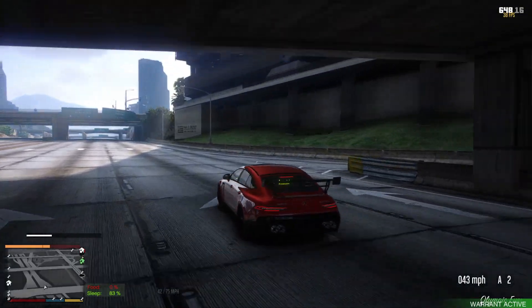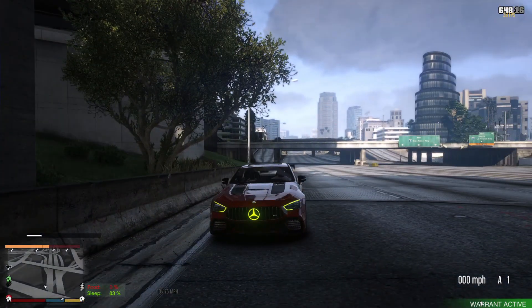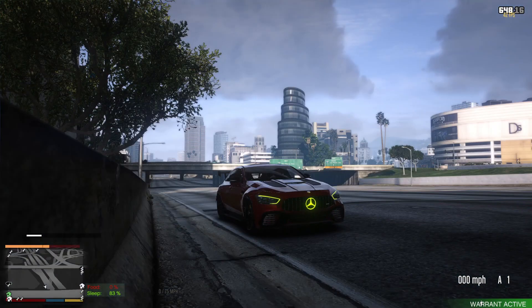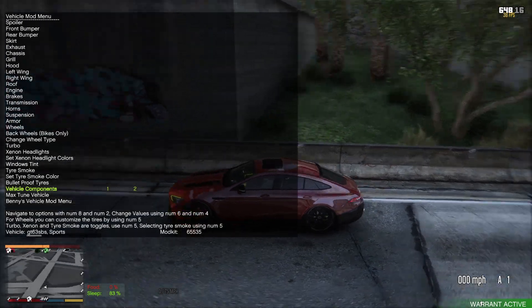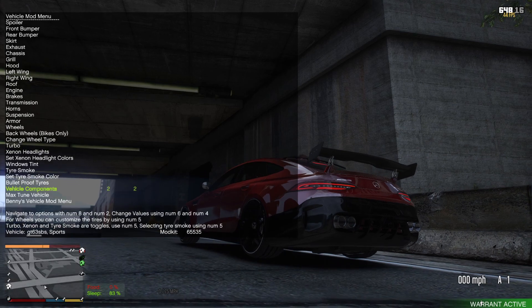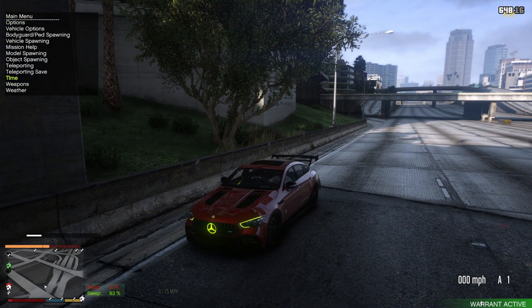Let me go ahead and switch it to nighttime for you guys. This is the stock handling — as y'all can see, I didn't put any engine upgrades, no turbo, no transmission upgrades, no EMS upgrades, no brake upgrades, none of that. So this is how it handles completely stock. And one more thing: if you guys aren't a fan of the big wing on the back, you guys can go to your vehicle components for extras and take it off or put on the smaller wing. The smaller wing is the more factory-style wing. We're going to keep the Black Series wing on and turn it to nighttime so you guys can see what it looks like in the dark while driving.